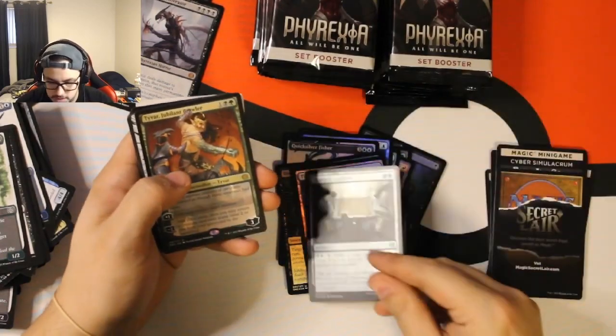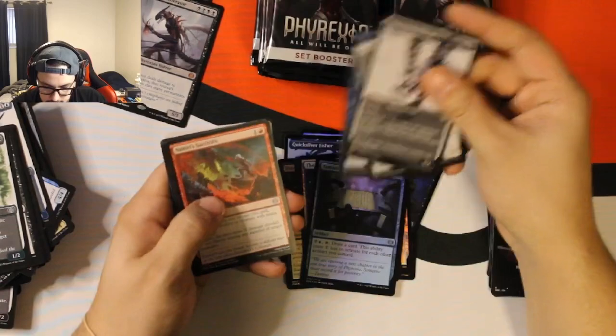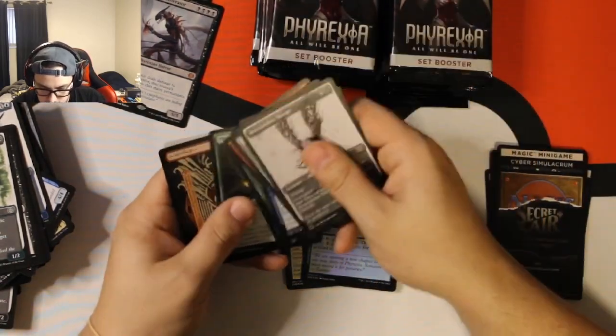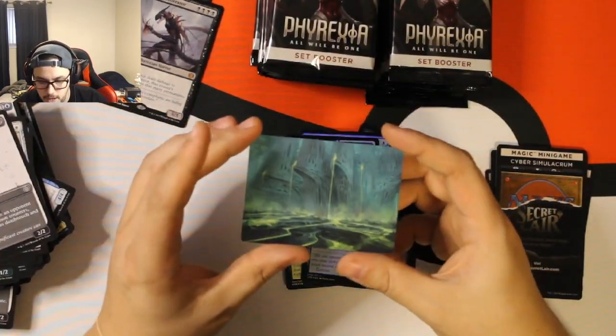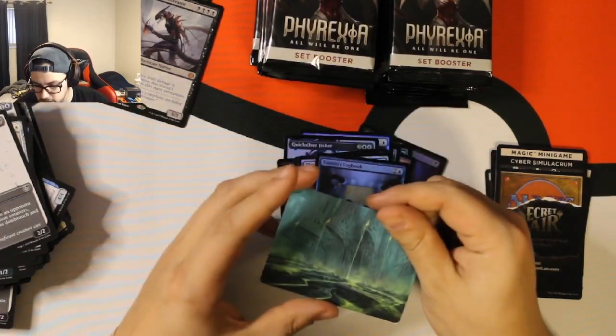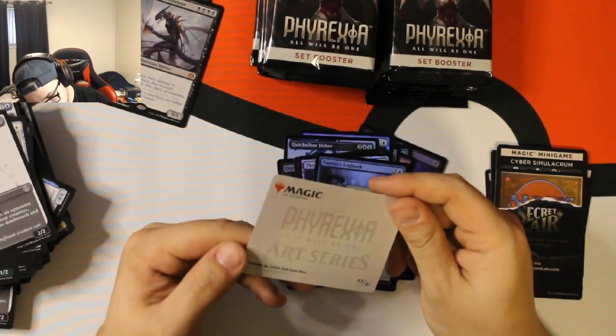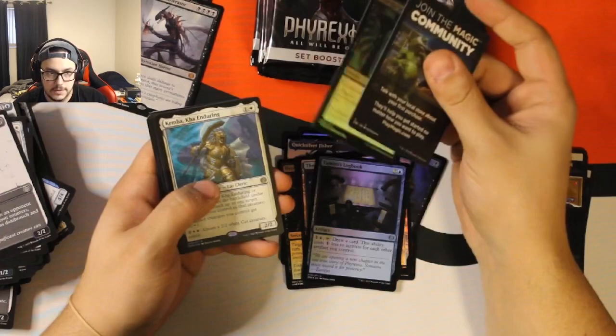We got Tamio — ooh, nice. Torvar and Kaia — double Planeswalker pack, nice nice. Nothing too crazy here. We got Mountain and a Swamp. What Swamp is this? Because this definitely isn't in the set. Interesting. I don't know what Swamp that is — I'll have to do a little bit of looking.